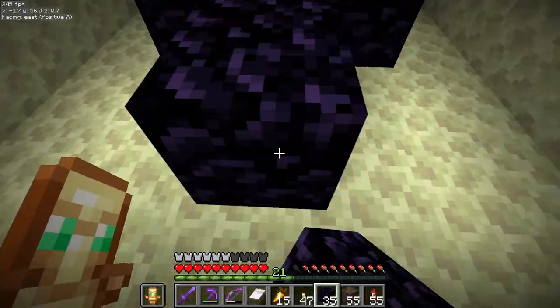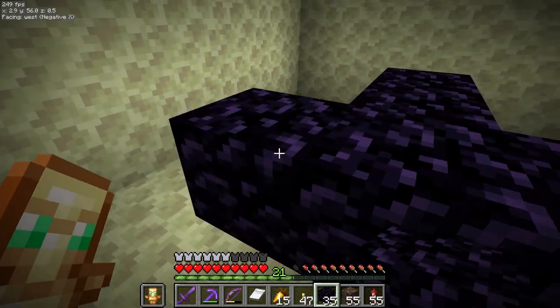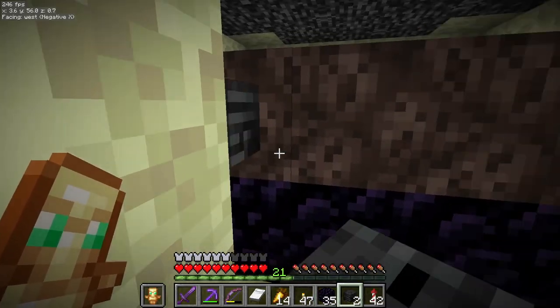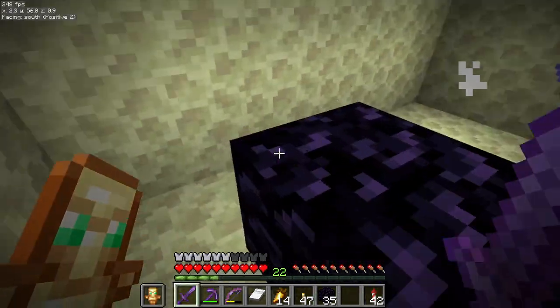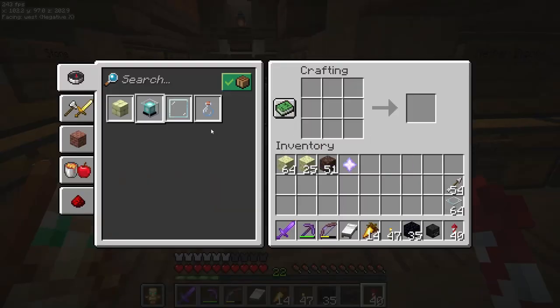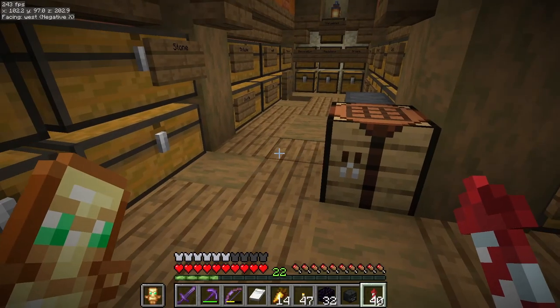Right after we kill the wither in the easiest way possible. And there he is. And there he's gone. And there's the beacon. Now time to make a wither skeleton farm.